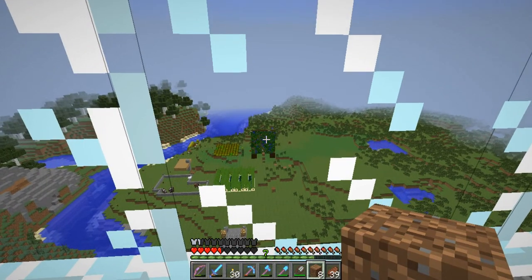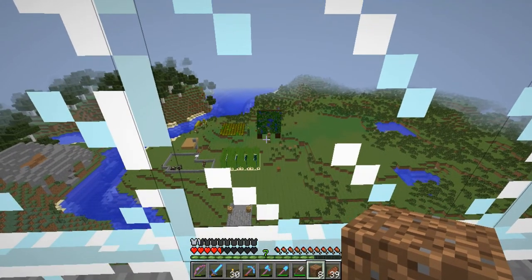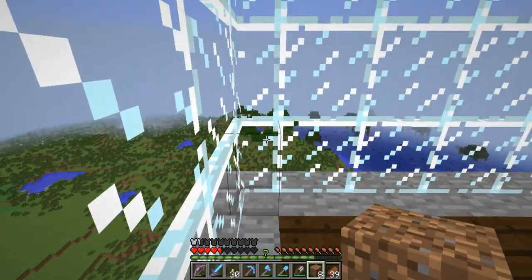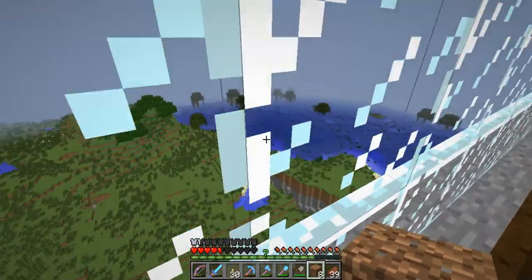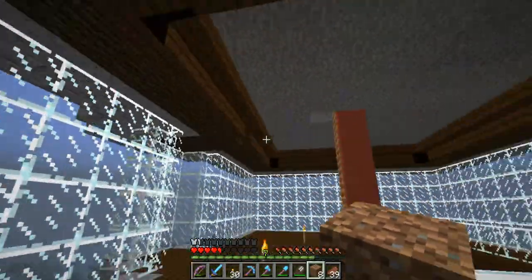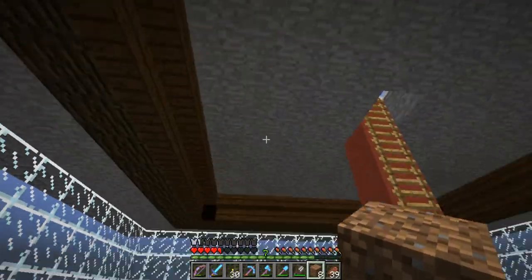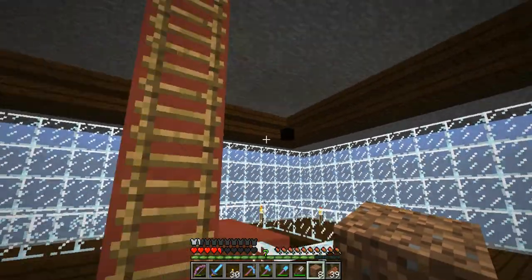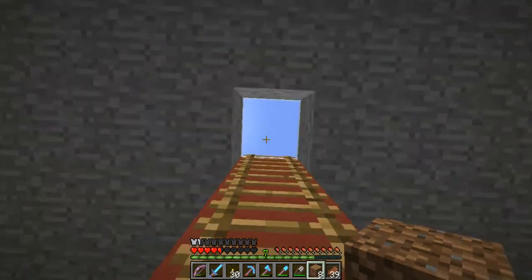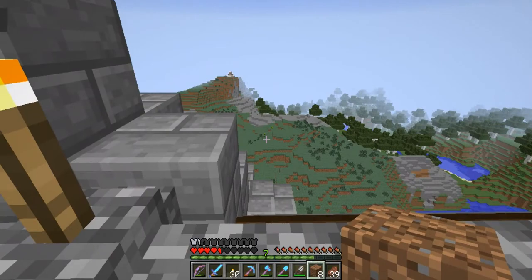There's a lot of water in the middle there so we'll be able to travel quite quickly through it. Obviously we won't be able to use a horse, but it might be worthwhile if we're going to set anything else up there. We've got these lighting glitches in the corner - not too sure about them, but they kind of look like a feature. I made a little access up onto the roof and I'm glad it's starting to snow up here.